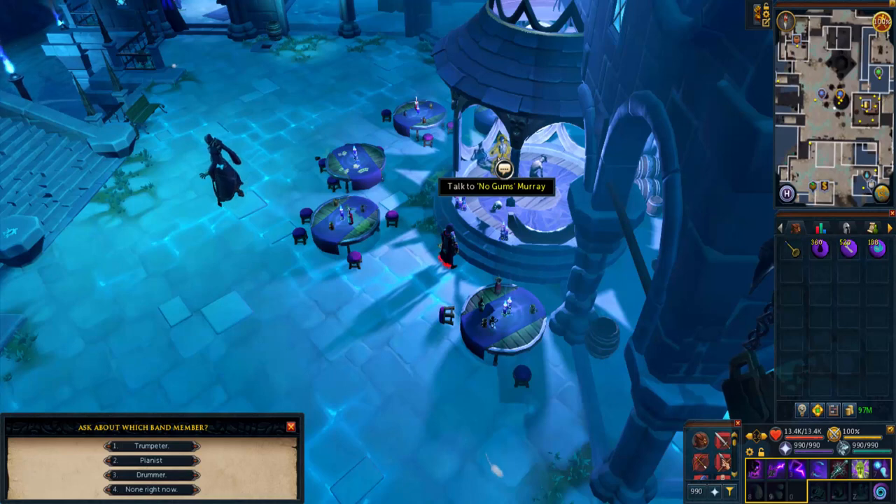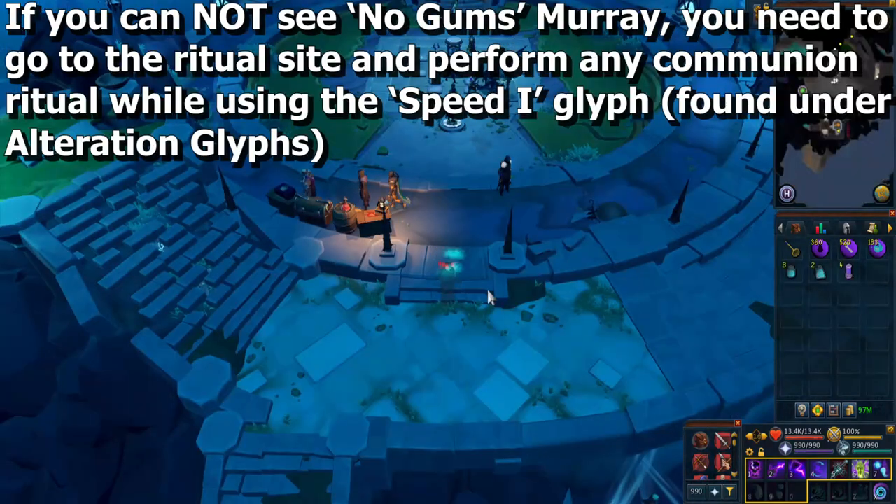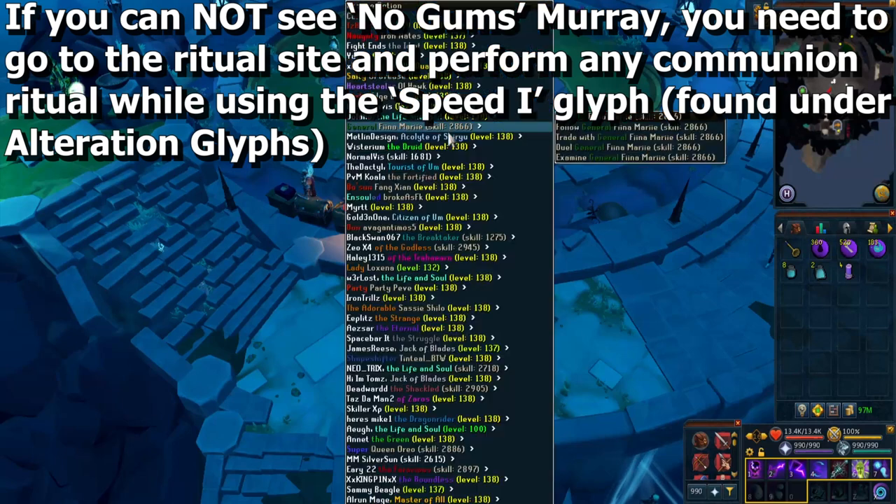You need to speak to a skeleton named No Gums Murray, who is an NPC standing here by Lady Gray. But there's a possibility you won't see him — there is actually a reason why. If that's the case for you, you need to go to a ritual site in order to get him to spawn. You need to perform any communion ritual, which is the one where you offer bones.